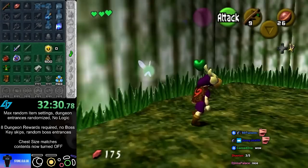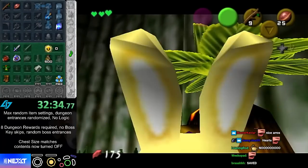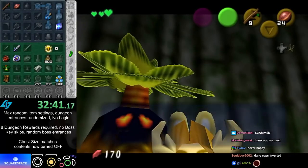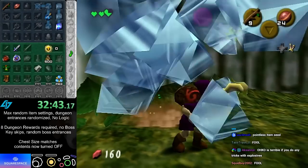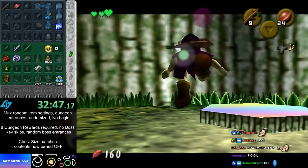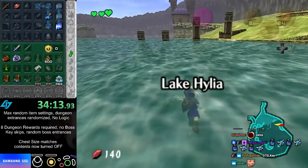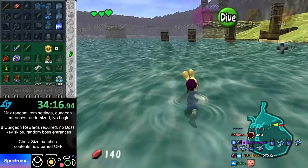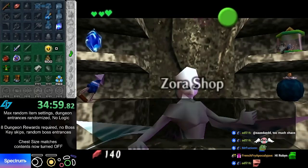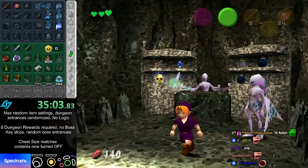Ice arrows — there you go, are you happy now chat? I got three blue items: ice trap and blue rupee. I don't want to go to Hyrule Field. Zora's Domain I think is better — I can check Jabu, Zora shop, anything good.